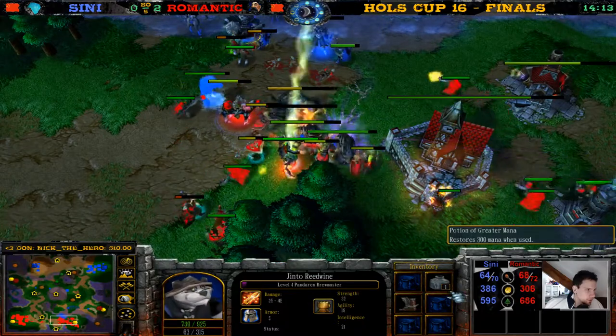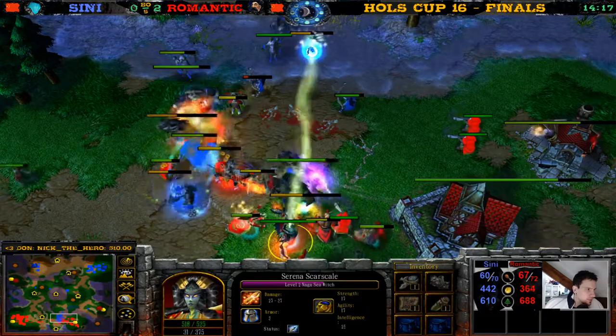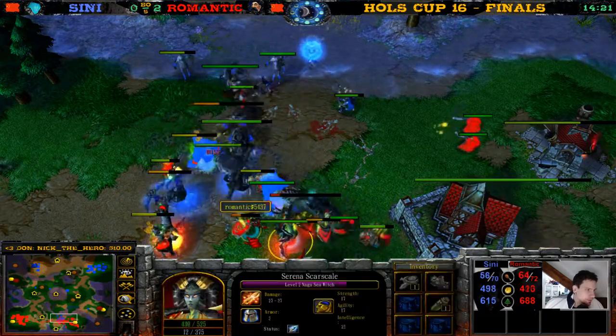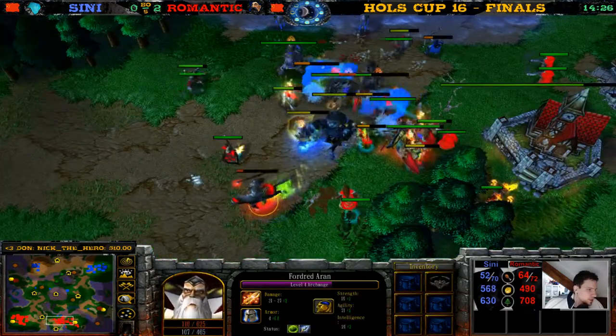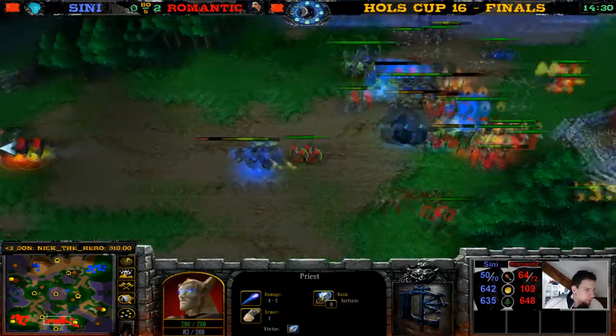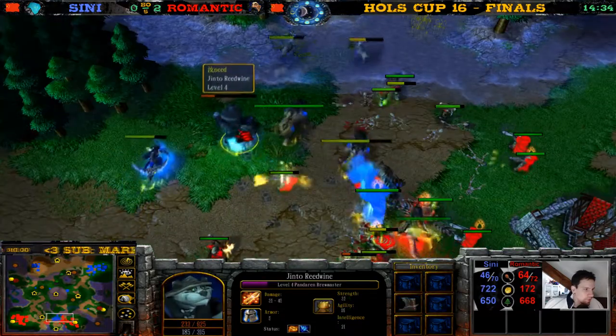Frost Arrow activating the disco ball with fireworks — they are so beautiful! The disco ball goes down, the Bear goes down. The Archmage is super low on hit points — runs with like 100 hit points, but runs fast enough because the demons are super slow. He doesn't have a horse like the Archmage. Panda is being focused.